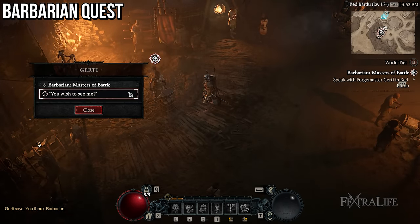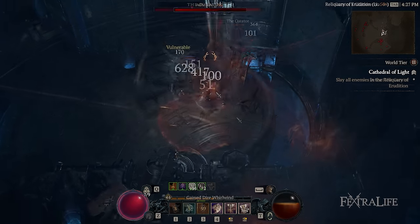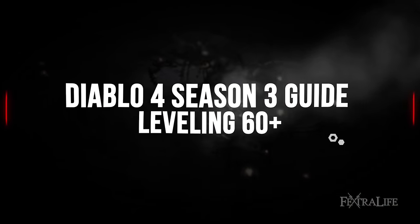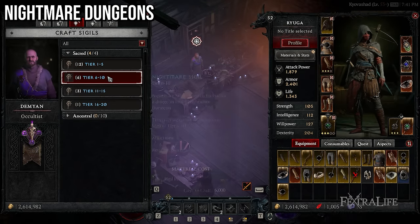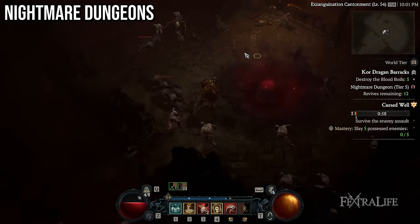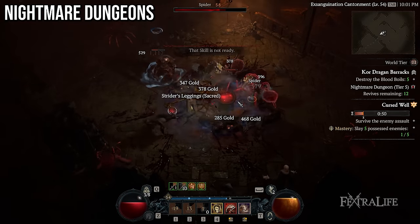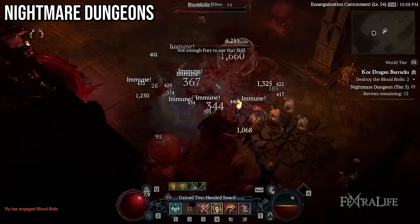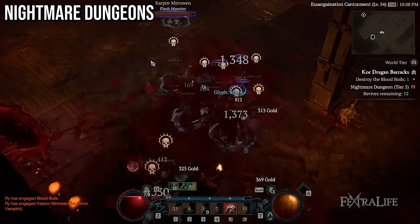At level 15, or 25 for Necromancers, you should do your class quest to unlock a special feature for your class. Once you feel confident with your build around level 50 to 60, you can attempt the World Tier 3 capstone dungeon in Kyovishad to increase your World Tier. Once you get to World Tier 3, the best use of your time will be Nightmare Dungeons or Nightmare Vaults, which give good rewards and XP. You can get Nightmare Sigils as random drops from enemies or by crafting at the Occultist. To max out XP from Nightmare Dungeons, you should be fighting enemies 10 levels higher than you. Once you get to around level 70, you can attempt the World Tier 4 capstone, and from there keep doing Nightmare Dungeons as well as mixing other activities like completing the seasonal quest, completing your Renown, or any other activities in the game.